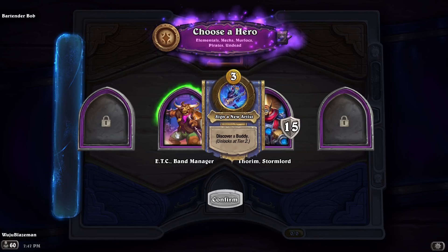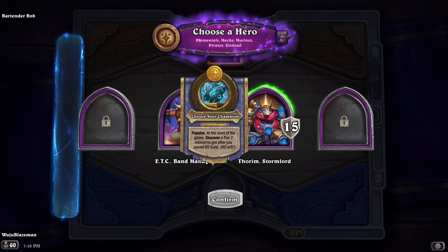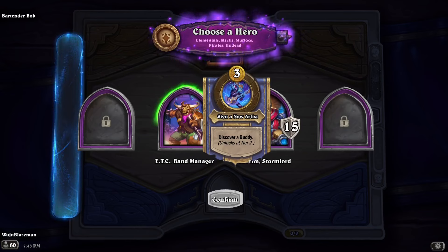Alright, what is up you beautiful people, welcome back to another round of Hearthstone Battlegrounds. Let's see about your passive — start of the game, discover a tier 7 minion to get after you spend 65 gold. Thorum, Storm Lord — discover a buddy, unlocks at tier 2.